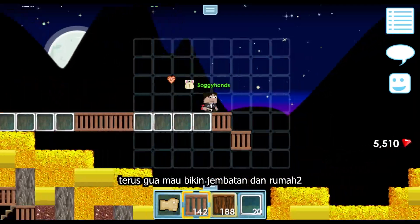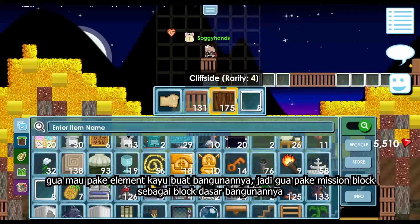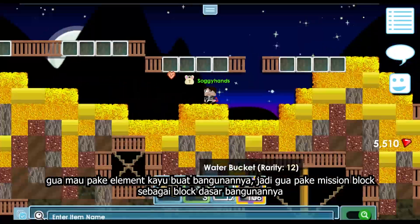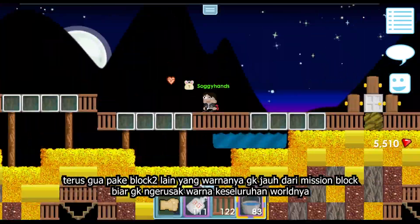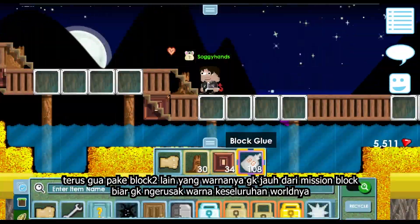I'm thinking to make bridges and houses on top of this terrain. But I feel like using some wooden elements, so I'm using mission blocks as the base of the structure. And I will use other variations of blocks that have similar color as mission blocks, so it won't bother the overall color palette of this world.